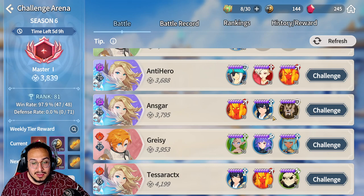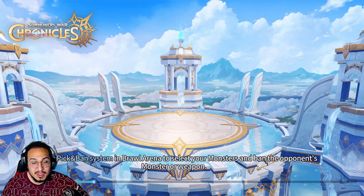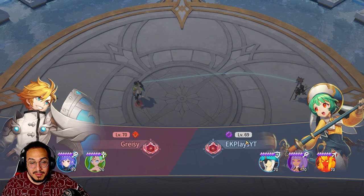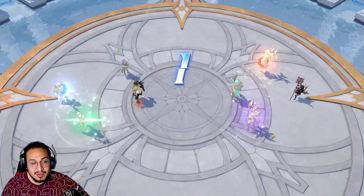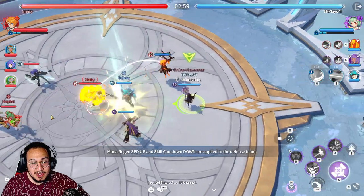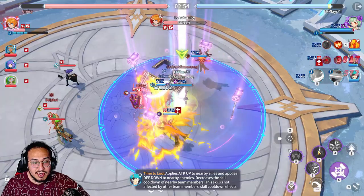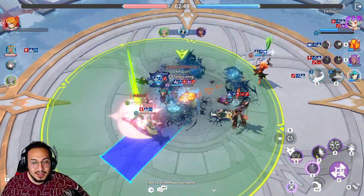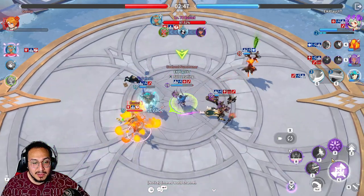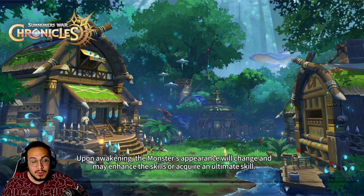Woosa is a really good counter to Galleon because he does immunity. Immunity and cleanse are pretty good counters to Galleon — if you can't land a defense break then you're pretty much safe. Let's see if we can take on this Cliff because she gives immunity as well. You can see the defense break — and he just evaporates. Same with the rest of them — they got defense broken by Galleon, we got attack buff, and they pretty much just disappear.